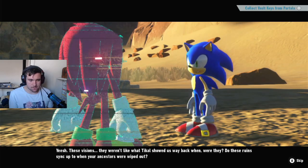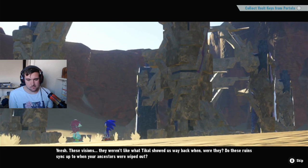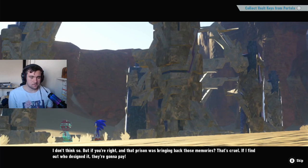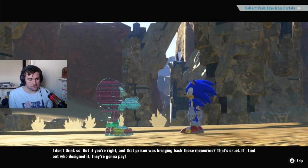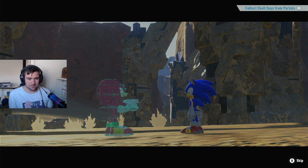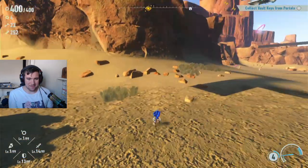Sonic asks about these visions — weren't they like what Tikal showed us way back when? Do these ruins sync up to when your ancestors were wiped out? Knuckles says he doesn't think so, but if the prison was bringing back those memories, that's cruel — if he finds out who designed it, they're gonna pay. Poor Eggman — he's in trouble next time he meets up with Knuckles.